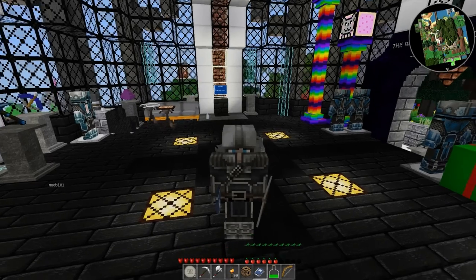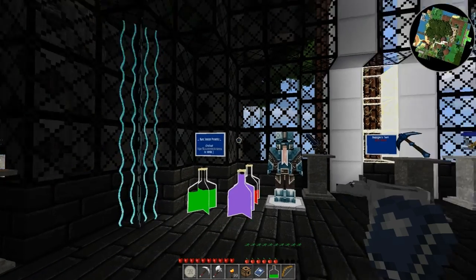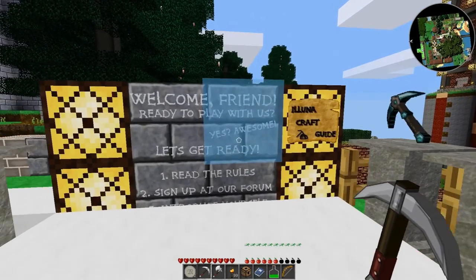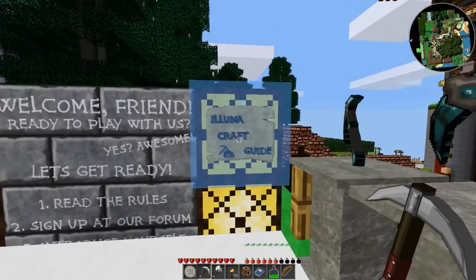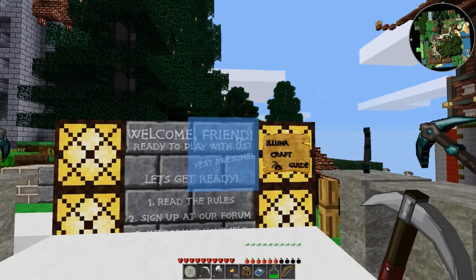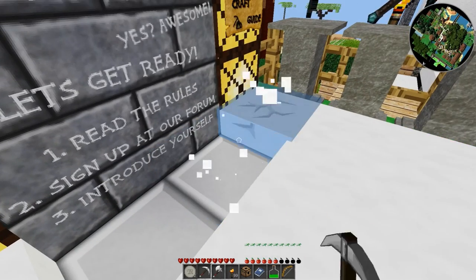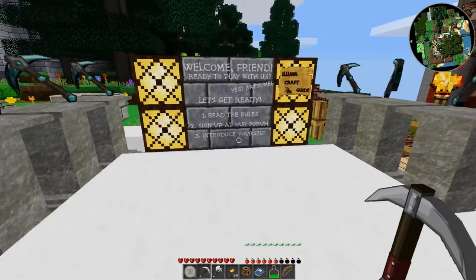So this is all stuff we'll learn more about as we play along. Looks like we got bows and arrows, and a small bottle of fly — I'm assuming that means I can fly. I got some coins, which I imagine means there's some kind of economy. I can't read the bottom of the sign. The craft guide says 'welcome friends, ready to play.' Let's read the rules and sign up at the form. Surprisingly, I can dig here — I would have thought this would be protected.